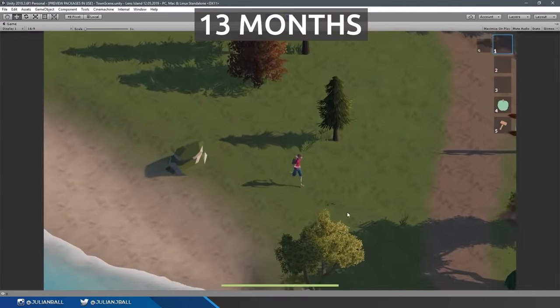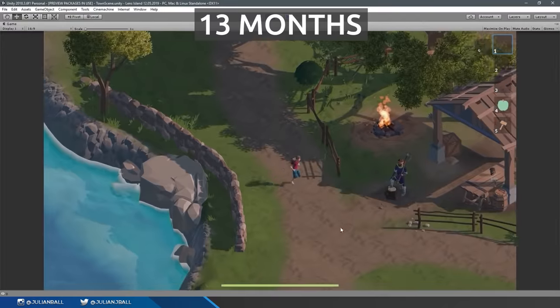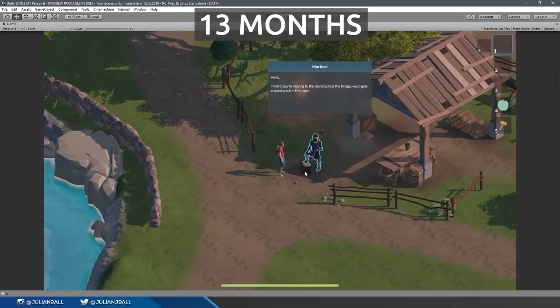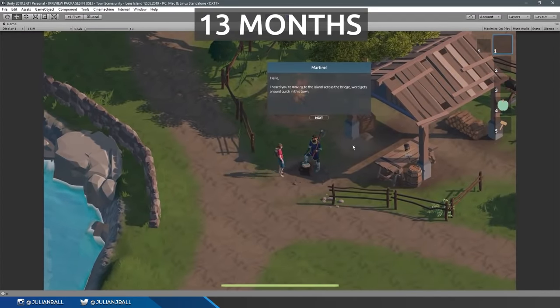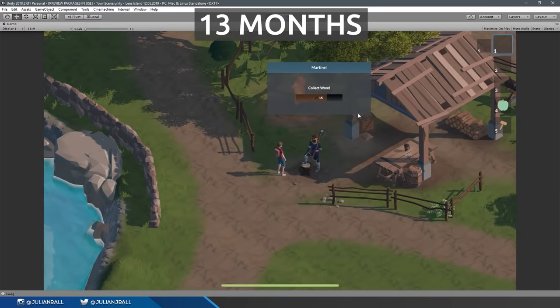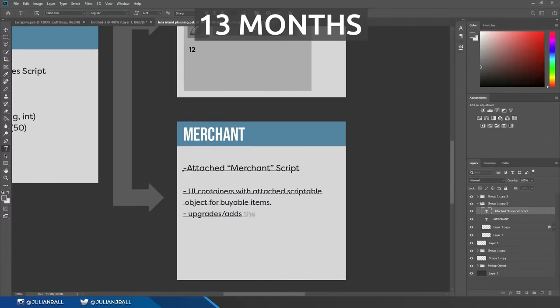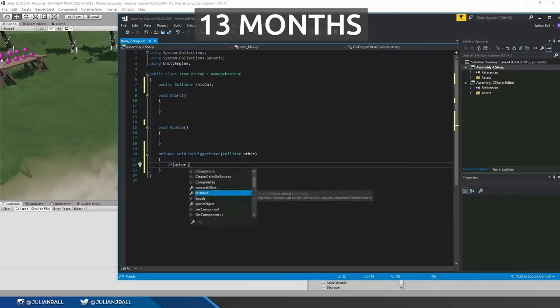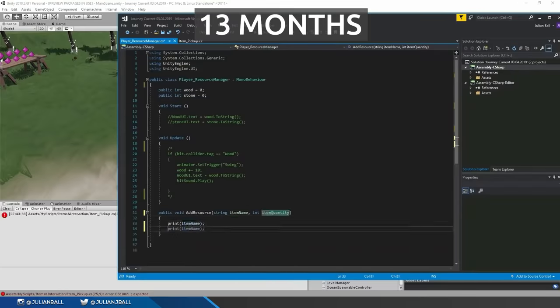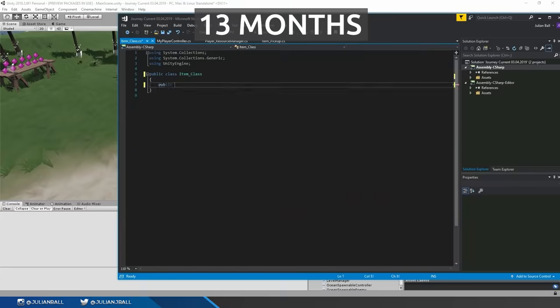I started working on the quest system and the dialogue system, building out the actual island levels and the town level, and building a whole questing system with UI, saving, and all the different configurations. It was really hard — I'm a graphic designer and an artist, not a programmer. I do have a degree in game design and I did study it, but programming is not easy, and it's not easy to build these huge monumental systems that are core to the game completely from the ground up.